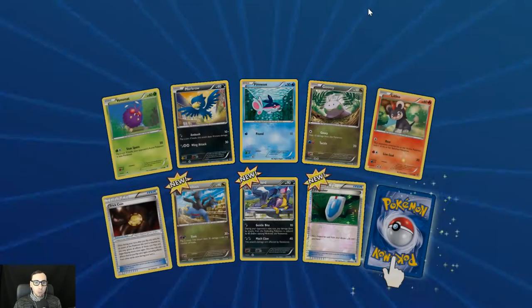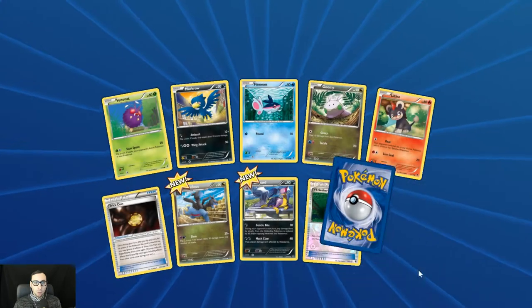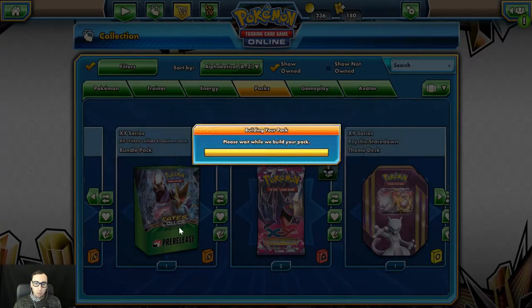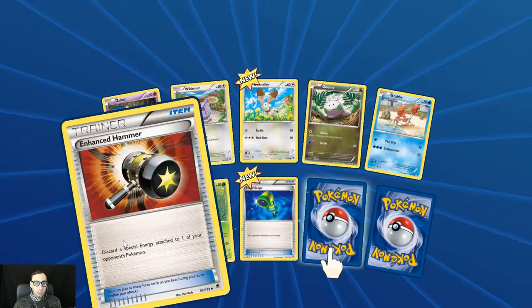First Trick Coin. Look at that. And a reverse holo VS Seeker. Another Mega Gengar EX — showing the love, man. They knew it. I told him I loved him. He said 'I got you, homie.'